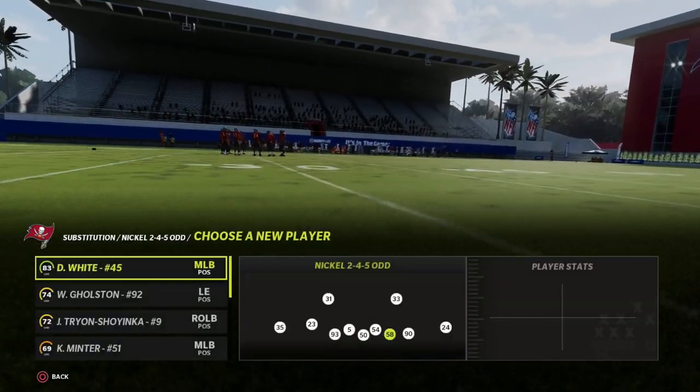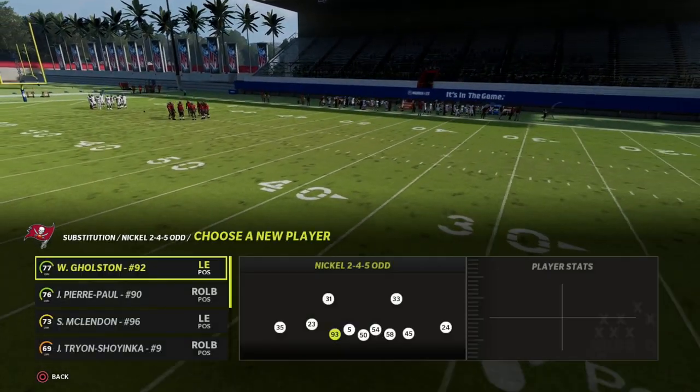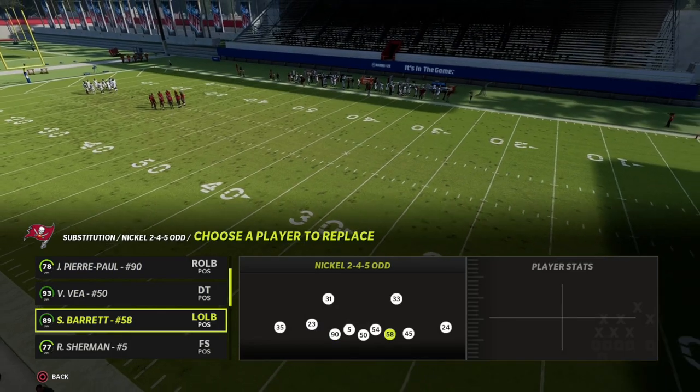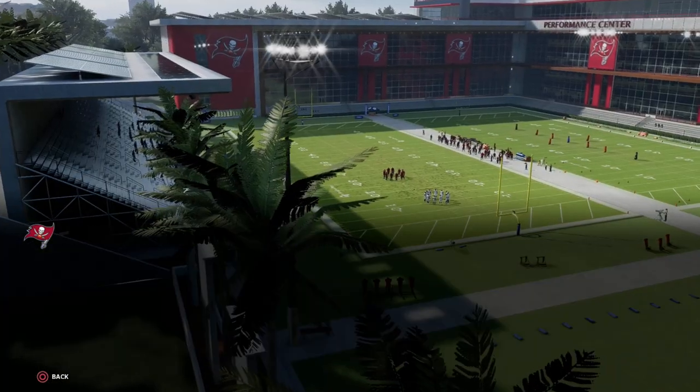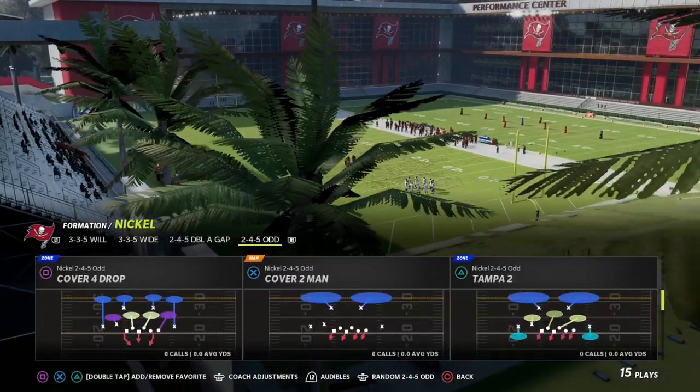What we want to do — really important — is we want to make sure that our best pass rusher is on the outside. So I'm going to put Devin White out here, and then over here I'm going to put Jason Pierre Paul. We're going to have Shaq Barrett on this side, and then whoever you want at the nose tackle position.